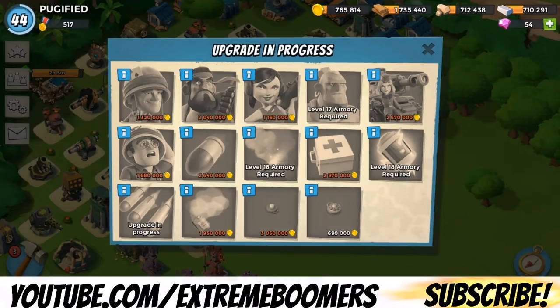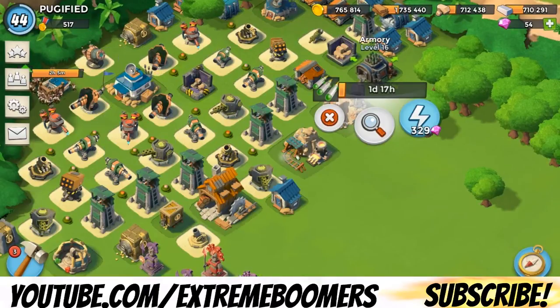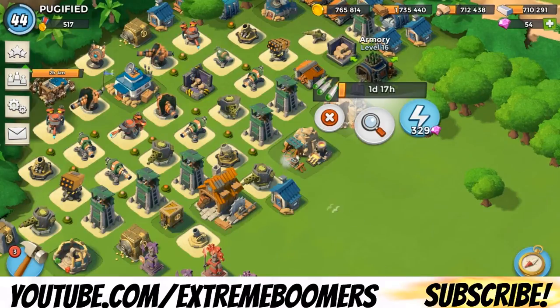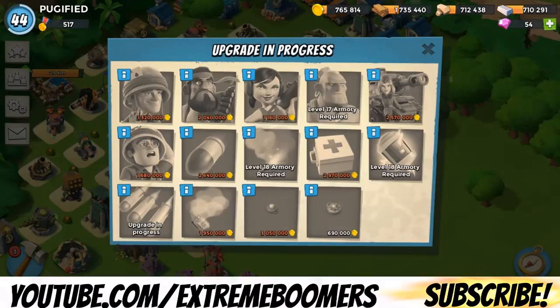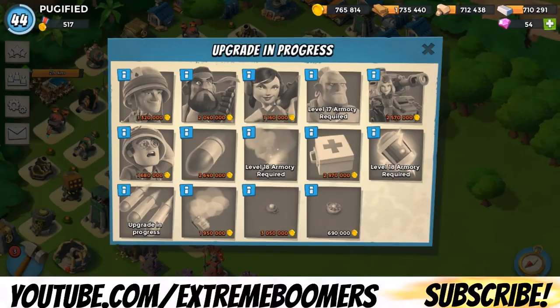As soon as your HQ finishes, the armory should be one of your very first buildings to upgrade — I'd say your second building after your sculptor. You want to ask yourself: what's my main strategy? For me it's warriors, so that's all I've been upgrading. For example, Boom Beach General has his riflemen at like level four because he doesn't need them — he uses warriors or heavies instead.